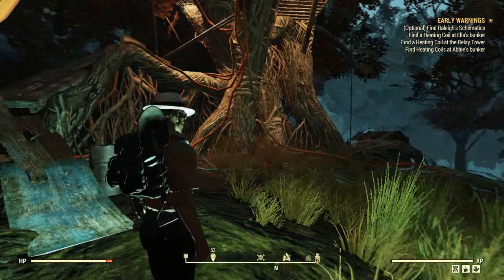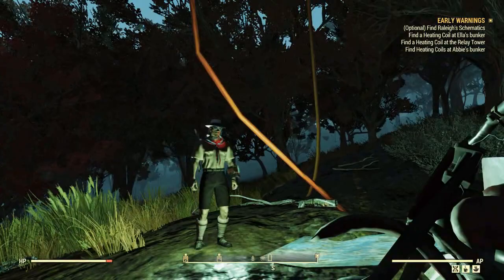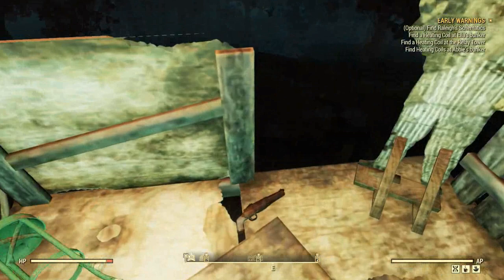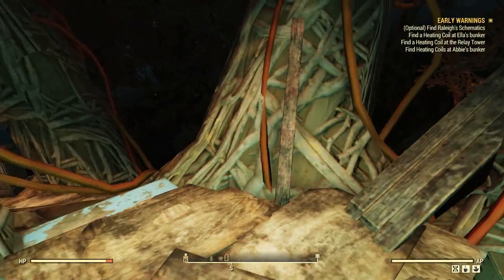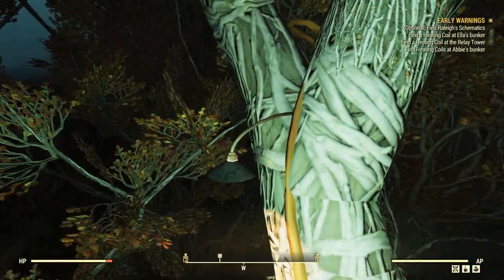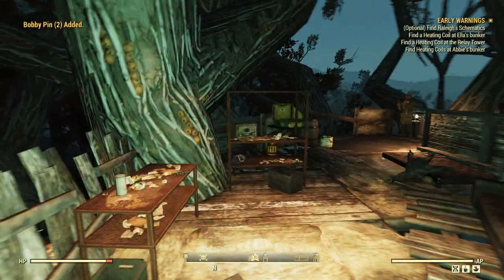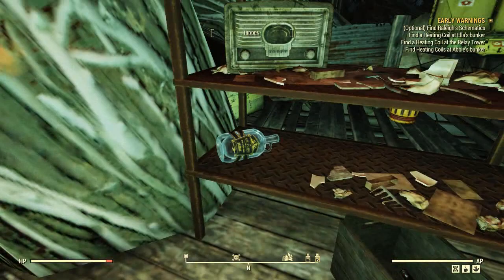Might as well give you a tour of this thing while we're here and give you another view of Charles. Go up these makeshift ramps. There's a hunting rifle and some stuff here. There's a trap that I already set off. These are really terrible-looking ramps, but apparently they hold you. Bobby pin box - gotta take that. There's some other stuff up here: Nuka Shine bottle. I bet this is one of the places you can end up with Nuka Shine.